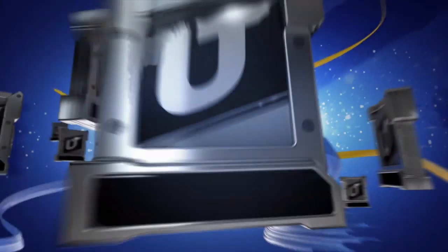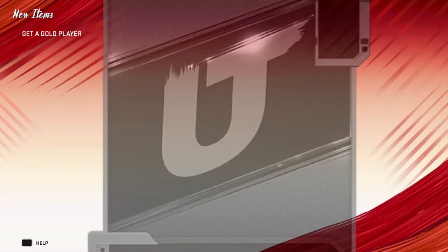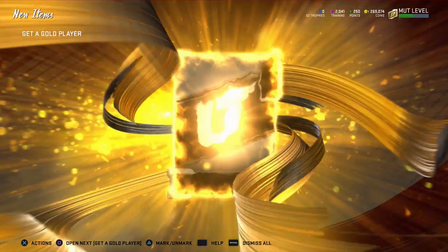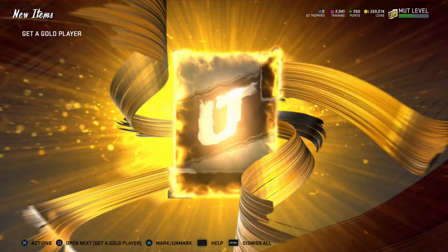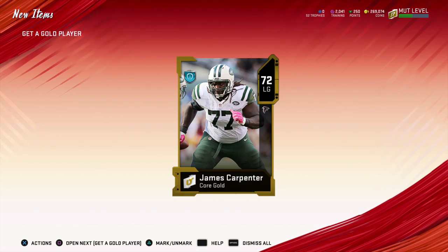Let's see what we can get, though. We're getting a whole bunch of just basic golds here — nothing out of control, nothing crazy to start. Roger Sapple — a 79 overall gold is pretty good in a pack-and-play squad.